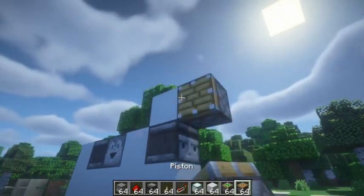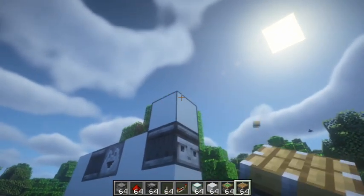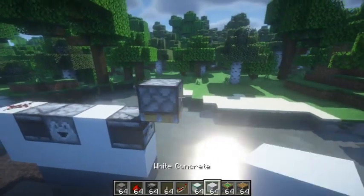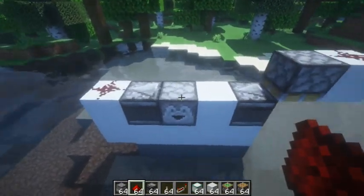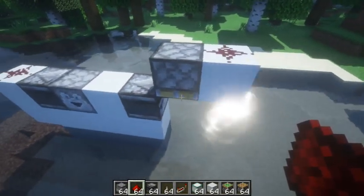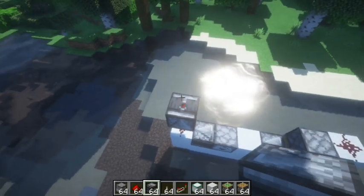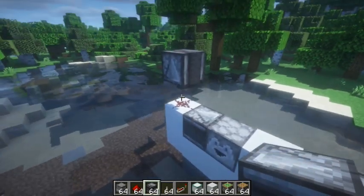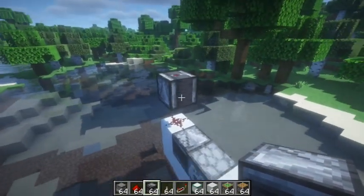That's the first part of the circuit that you have to sort of memorize if you want to do it correctly, so just get comfortable with it. Put a piece of concrete — I used white concrete — and redstone there. Then an observer coming up here, as well as an observer coming out of the second observer, the one that's close to the crosshairs.